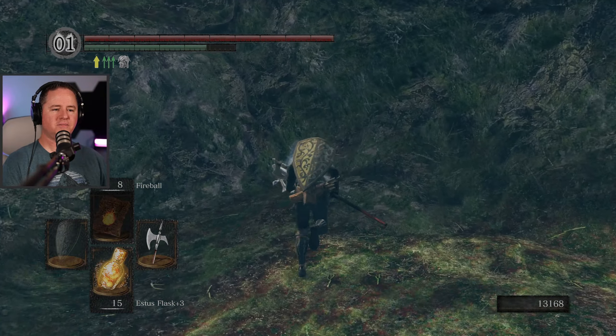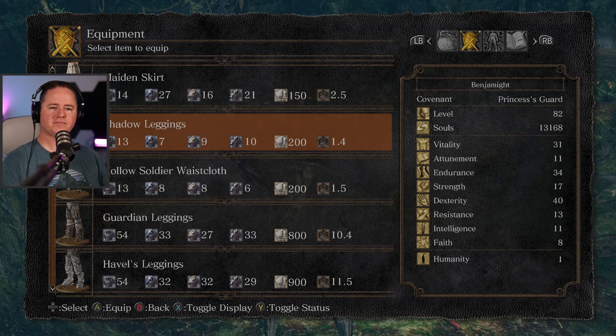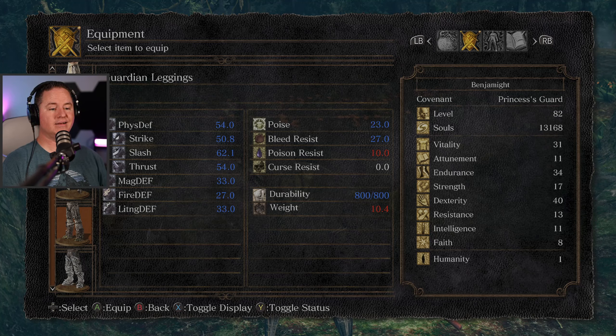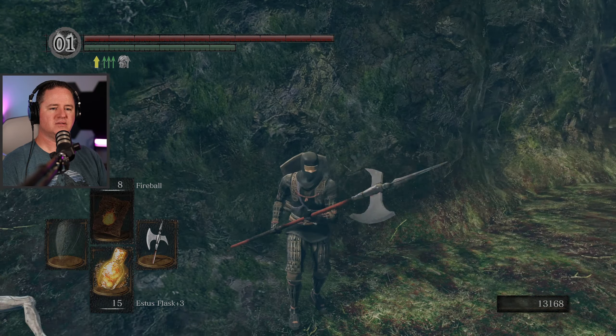I keep forgetting he can do that while the hammer's down. Well played. What do we got here? Guardian leggings — let's scope them out. Everything goes up, 800 durability. Leggings of the stone knights, guardians of the Forest Sanctuary. The stone knights are golems animated by magic, and their enchanted legs are oppressively heavy. At first I thought they were trying to say impressively — that's not the case.